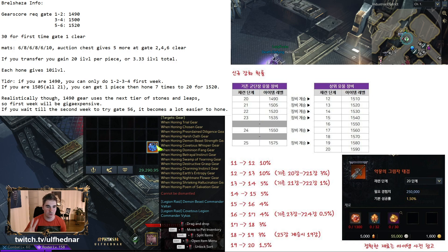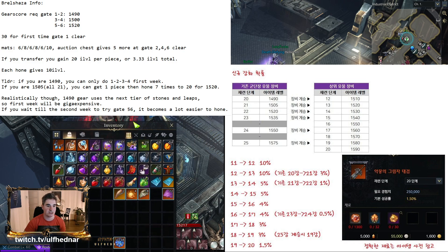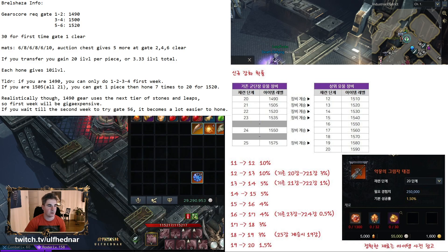I have two characters right now — Berserker and Deathblade — so I'm saving these Fused Leapstones. I'll have a lot of them by the time Brelshaza releases, which is roughly four to five months from now give or take. As a static group, we'll see how many people are at the same item level when Brelshaza releases. That pretty much concludes everything.